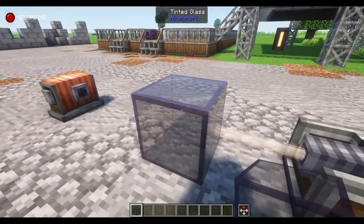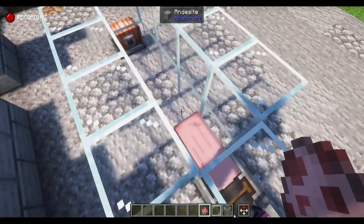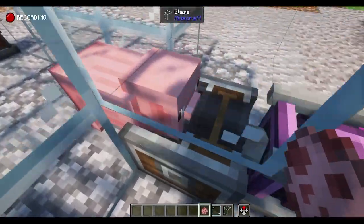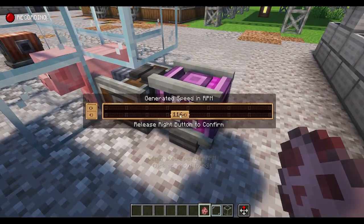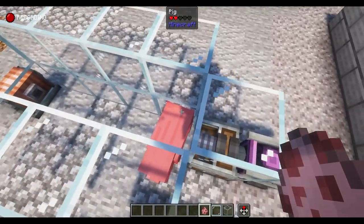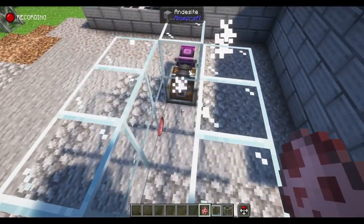Tinted glass will actually block the beam, not let it through. Now, if we change this to gamma rays, you'll see that it actually does pass through entities and deals damage. So you can use this for, say, a mob farm or anything like that. This is a difference between the other three types of light versus the gamma rays.